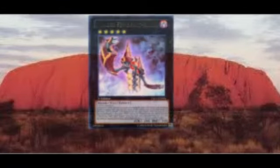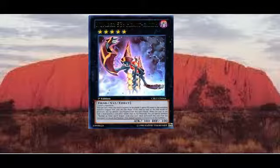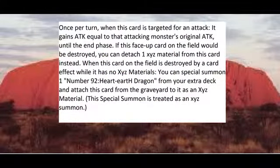Number 53, Hardearth — sporting some very inappropriate typing errors — is a Dark Fiend with 100 attack and defense, requiring 3 level 5 monsters. His effect being that once per turn, when he is targeted for an attack, he gains attack equal to the attacking monster's original attack until the end phase. If he'd be destroyed, you can detach a material instead. And if he's destroyed by an effect while he has no materials, you can special summon Number 92, Hardearth Dragon, from your extra deck, attaching Number 53 as a material, this being treated as an exceed summon.